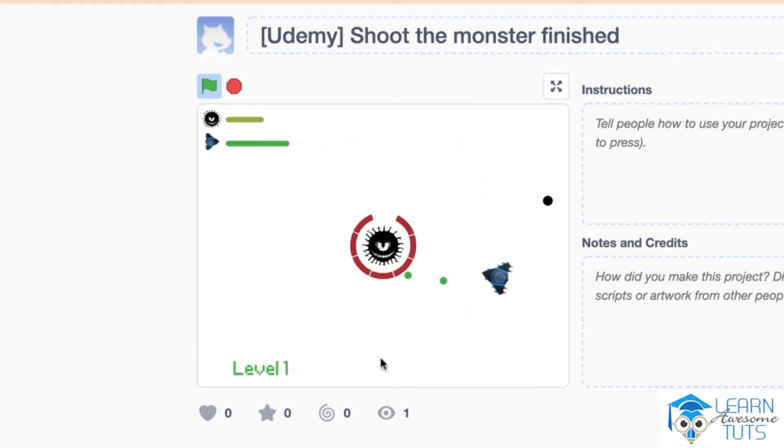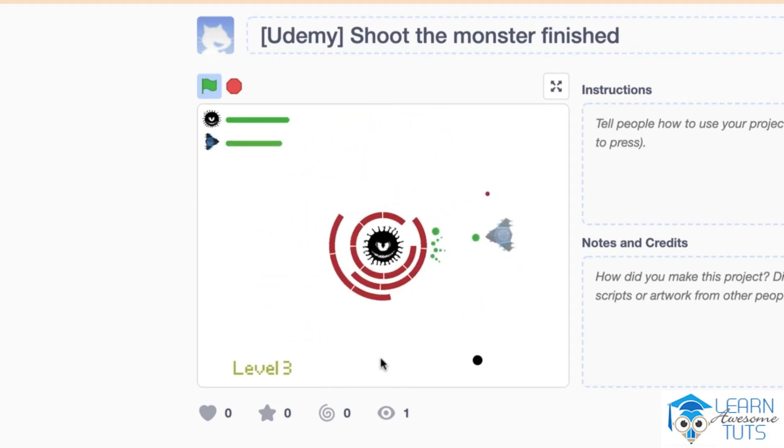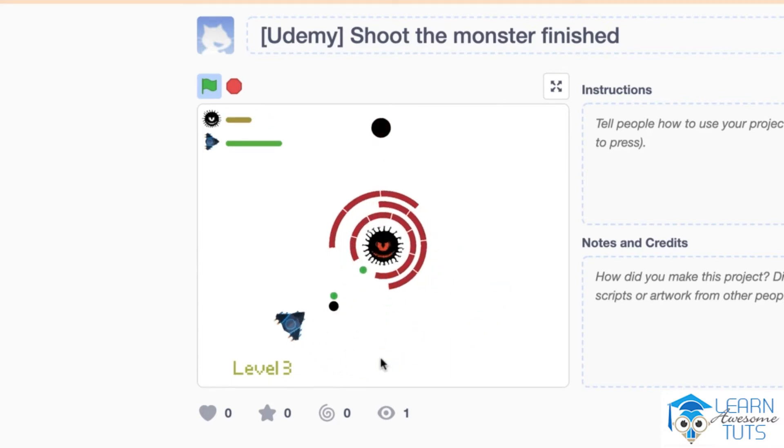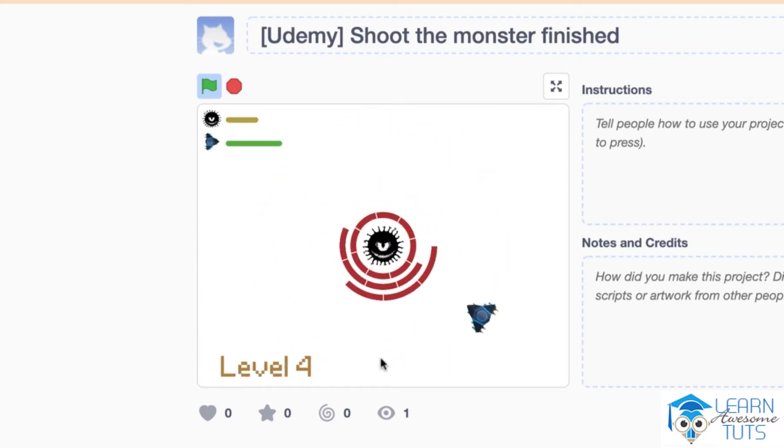The game goes like this: we have an enemy in the center of the stage — it will never move. I'm commanding that little spaceship with the left and right arrow keys. The ship rotates around the monster and can shoot bullets towards it. But the monster is protected by those layers of protection, and the only way to harm and defeat it is to shoot our bullets through that little hole.